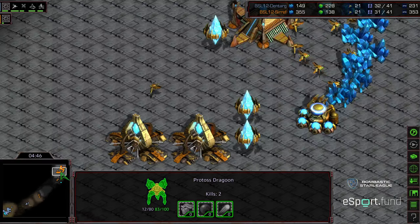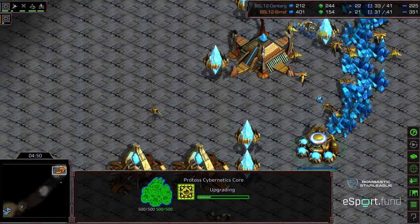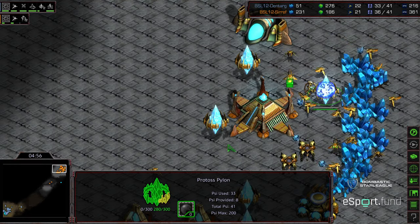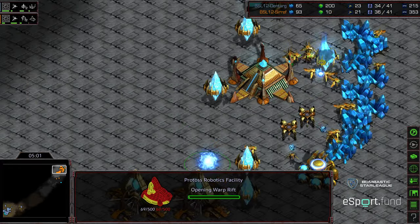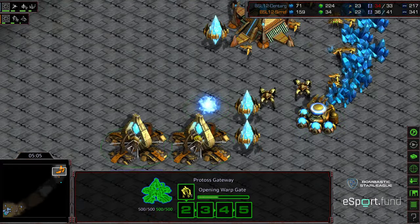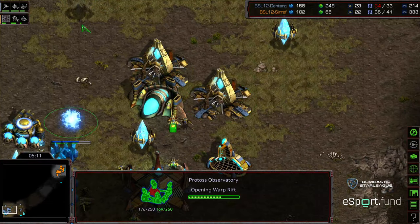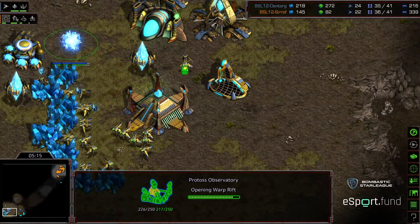I take it back — I forgot about the reinforcement locations. A Zealot working on this pylon. The other advantage of this pylon for Dentarg in this base is he can get all sorts of scouting information inside here. So I feel like this is a really nice response, and he's going to be able to see the edge of that robotics facility — so he knows he's up against some form of two-gate robotics facility build. A little bit impatient — that does put Dentarg in the red. He's going to go two-gate robo once again.